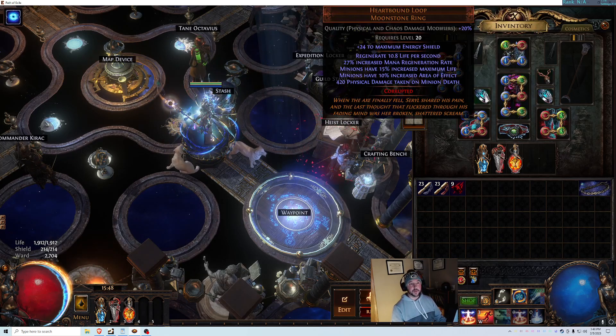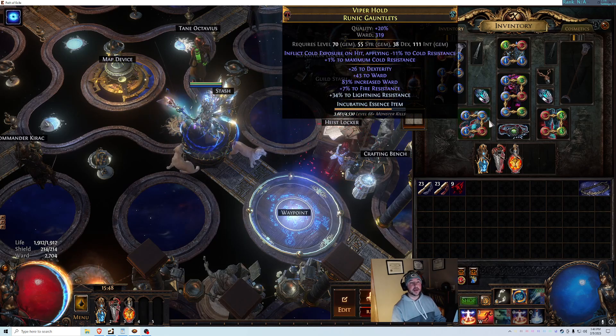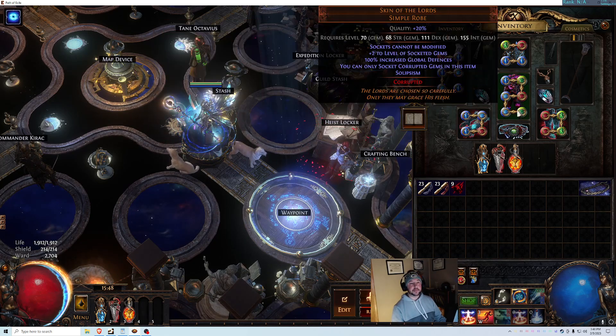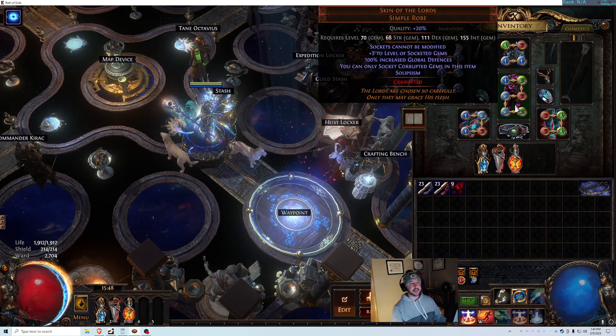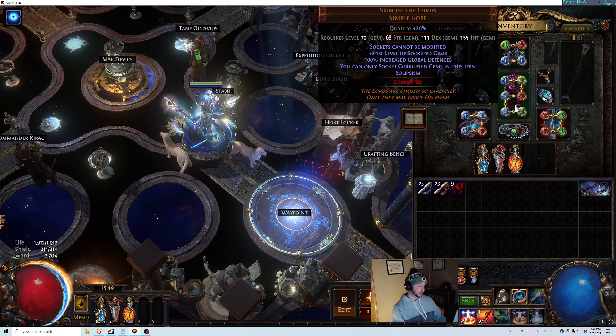You need 2 Heartbound Loop rings with 420 physical damage taken on minion death — not 350, it has to be 420 for both. Your chest piece has to be Skin of the Lords, and the keystone I have is Solipsism. It has to be a keystone that doesn't break your build, so make sure you search your tree for what keystone it rolls and confirm it's compatible.